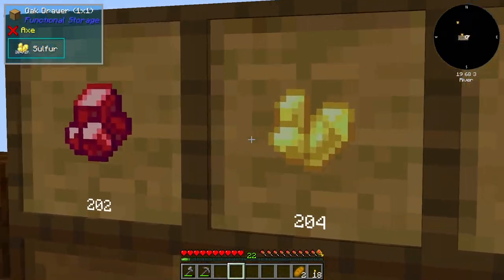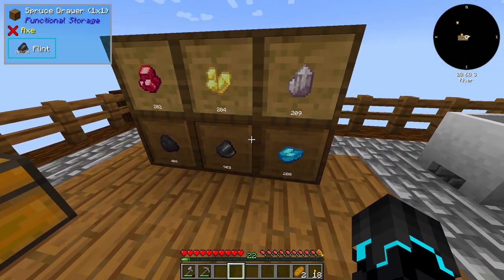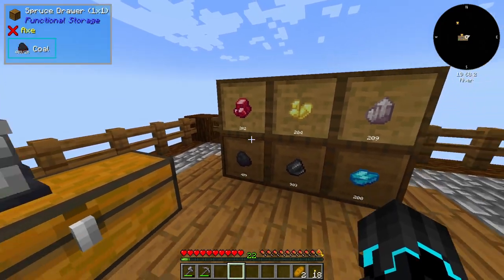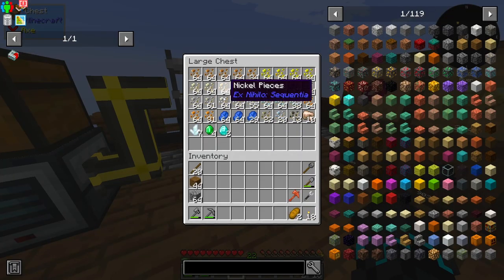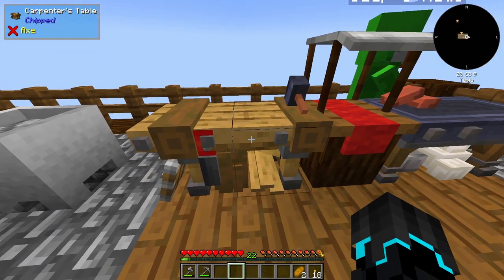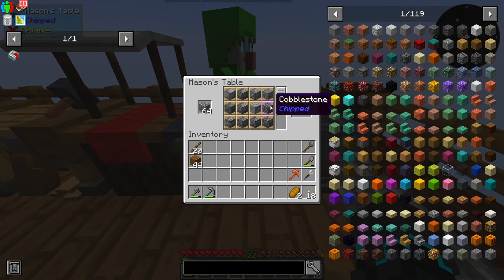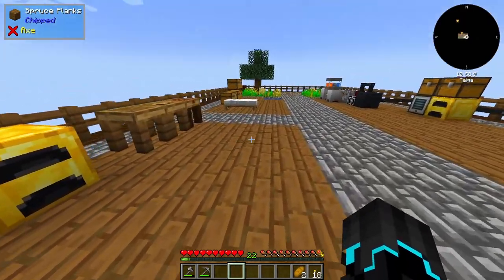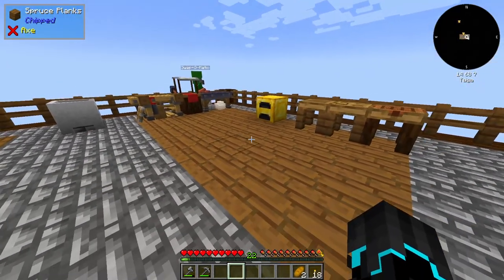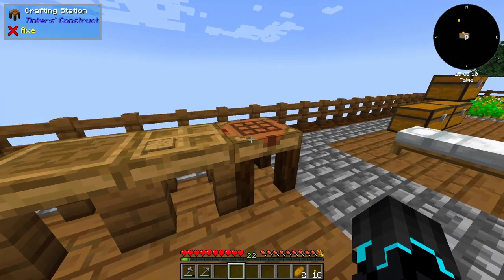To cover some of the things I did: I installed some oak drawers over here — well, spruce and oak; these were supposed to be spruce. I installed some drawers for items we get a lot of. I also discovered the carpenter's table and Mason's table, which are really useful — actually the only way to make certain blocks. That helped make this base look very nice. Let me know what you think in the comments.